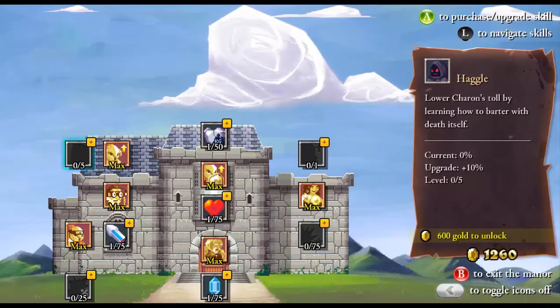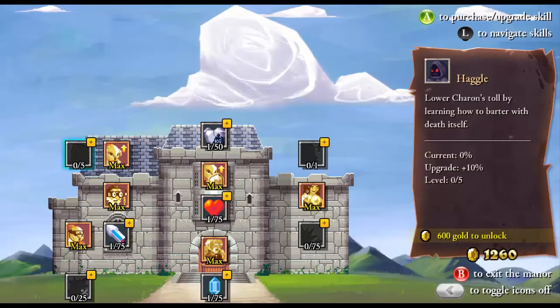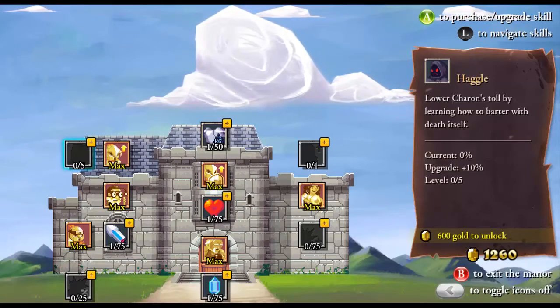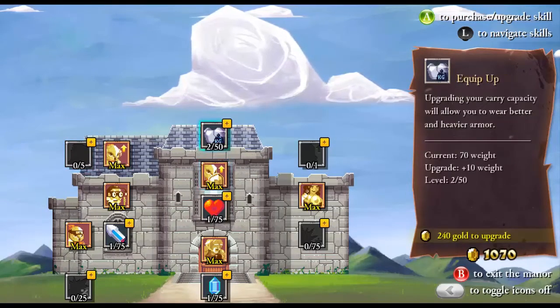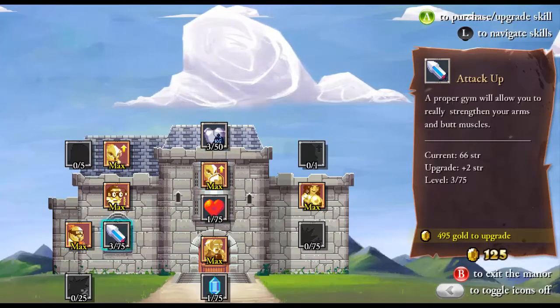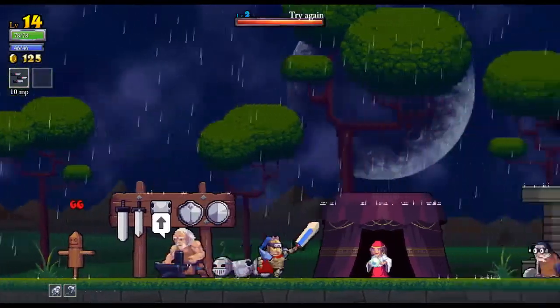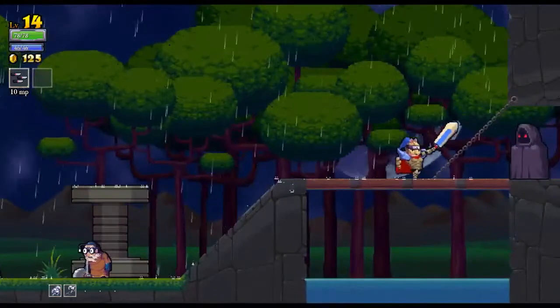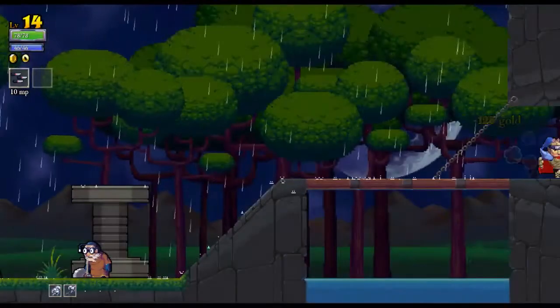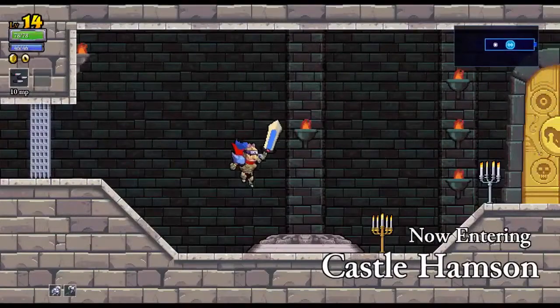So this is the Haggle thing — it's got 5 levels at 10% every time, so 50% of your gold at most you can keep. Never really care that much about that. I'm going to get damage up. We should hit pretty hard now — 66 attack is not bad at all. So again, if we can get to the boss quickly, preferably without taking damage, we can maybe beat it.